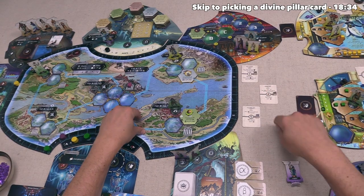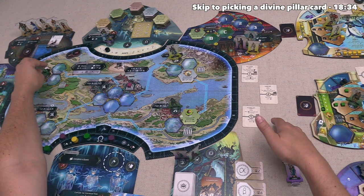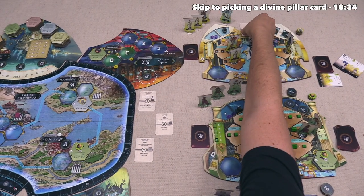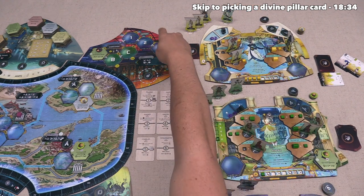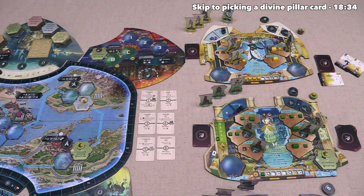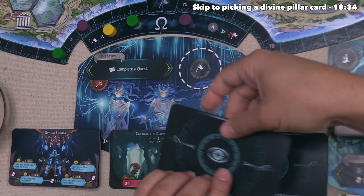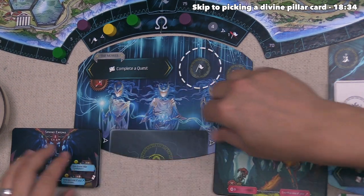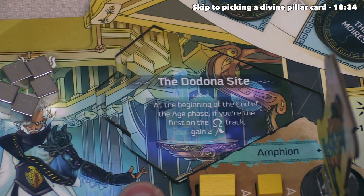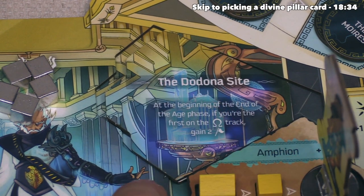We have finished the action round, so it's time for the end of round phase. Each player pulls back all their standees, then we bring all the divine pillar cards back to the supply. After that, the factory activates, but it's currently empty so nothing shifts. Down at the quests, we slide all of these over and discard the rightmost one — looks like nobody headed over there in the second round. Next, our Dodana Sight effect activates, giving us two victory points because we are in first place on the greatness track, bringing us up to 22.